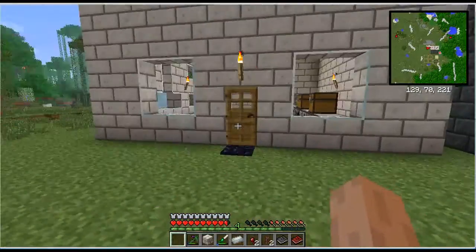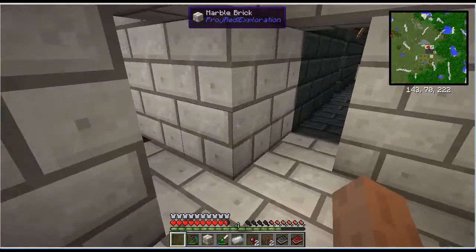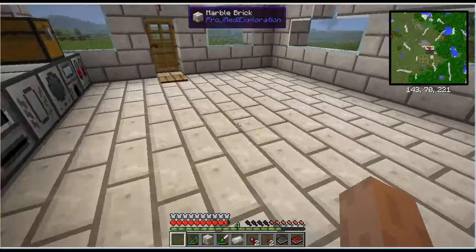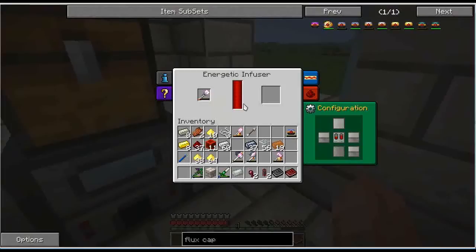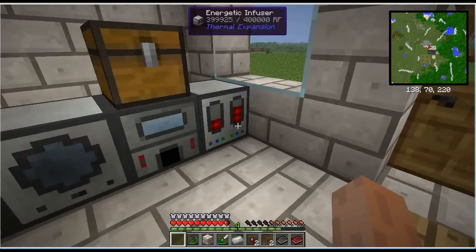Flux is just a very handy thing to put on your tools, and it's not expensive at all. There's the energetic infuser, which we can use to charge our tools. This is probably going to wrap up this episode.